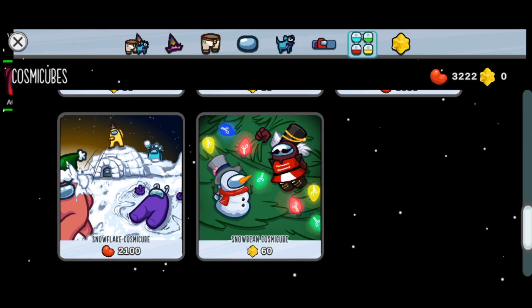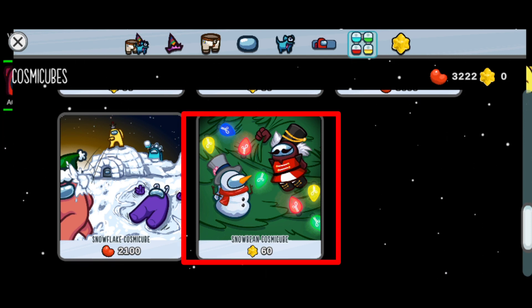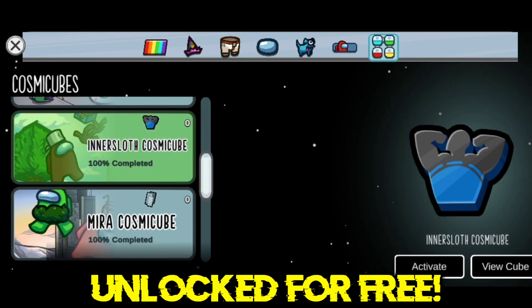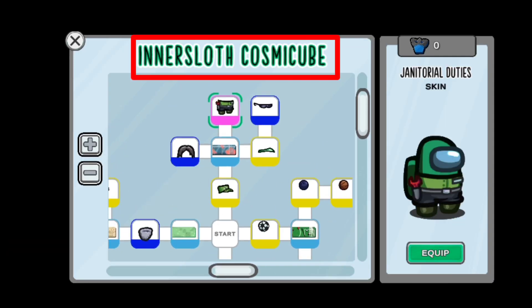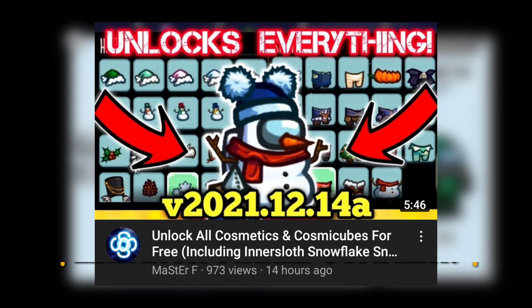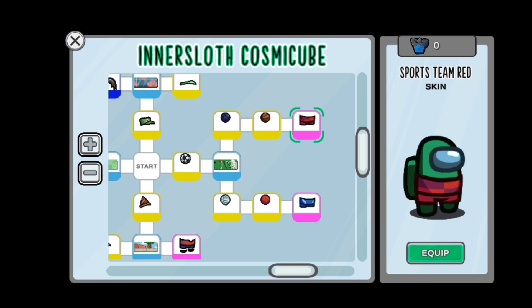You can buy the Snowflake Cosmic Cube using 2100 beans, while the Snow Bean Cosmic Cube costs 60 stars. For those still wondering how I got these cosmic cubes unlocked 100% completed for free — including this Innersloth Cosmic Cube which is meant to be released only for consoles — just watch this video. It will teach you how to unlock all the cosmetics and all cosmic cubes for absolutely free for your Android device.